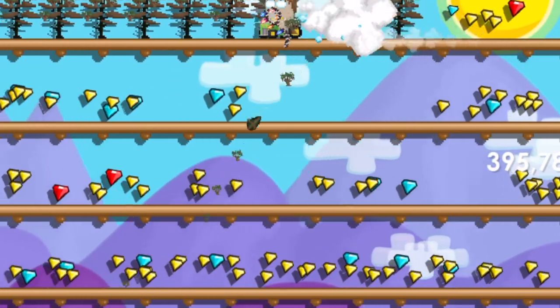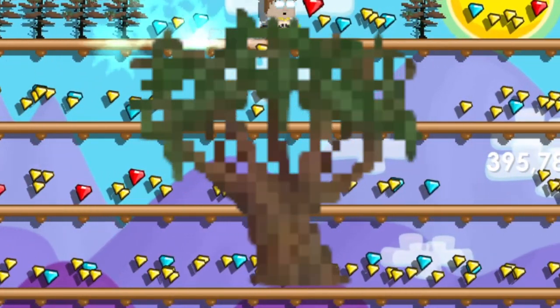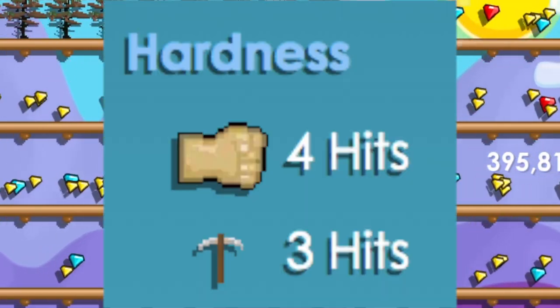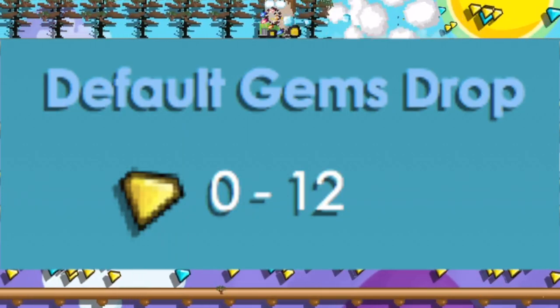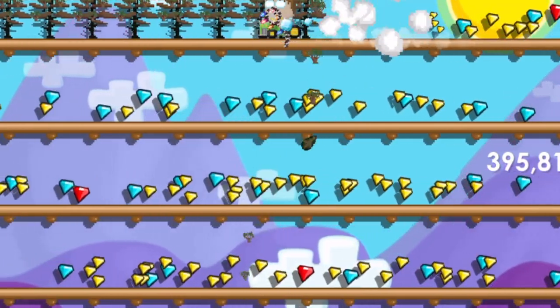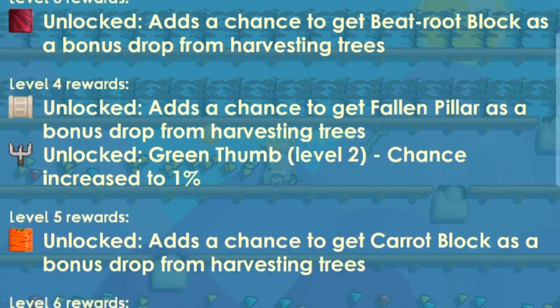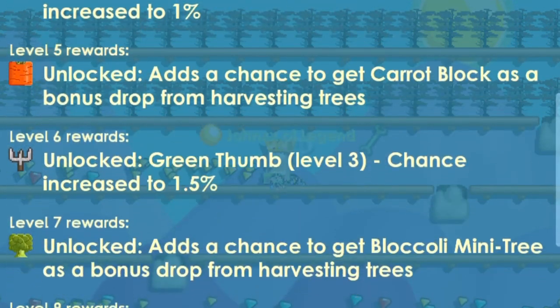For now, the best farmable you can break is peppers. So why peppers? Peppers were added back in 2017. It is only a three-hit block with a medium gem drop and a relatively high seed drop compared to other high-rarity farmables. What made it the best farmable is that when you reach Farmer Role Quest level 7, you unlock the chance of getting Blockoli.